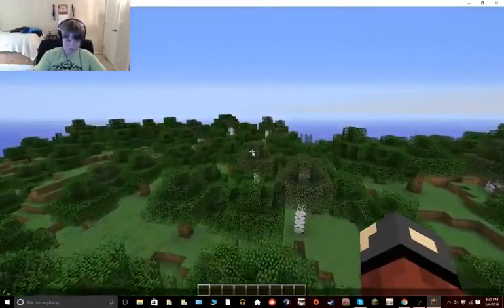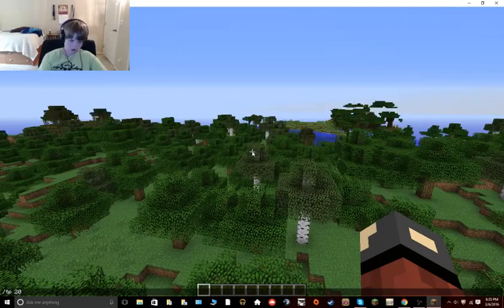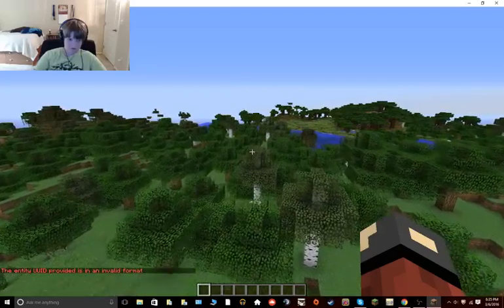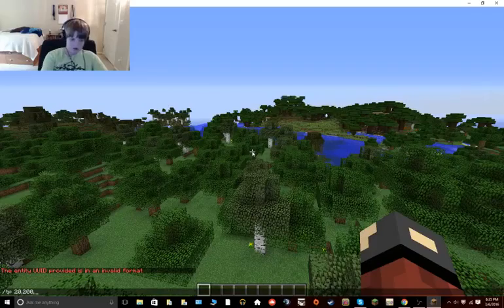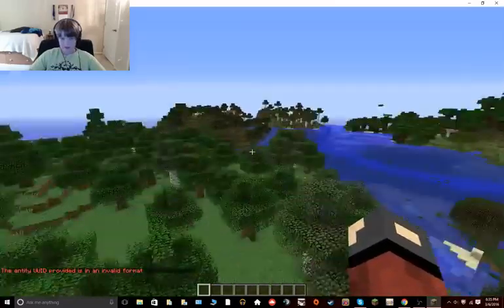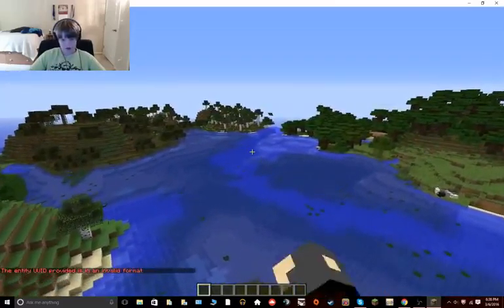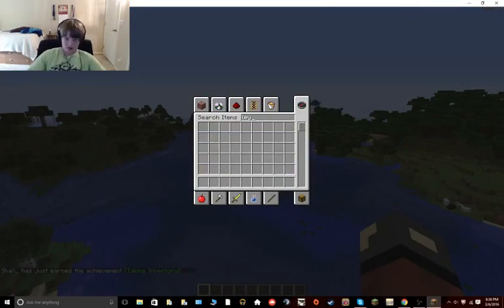So there's TP 2000, 2000, 2000, 67. Here's a nice spot. So how about we make a water stud house. Oh by the way, we're playing Minecraft 1.9, so we could get elytra wings.